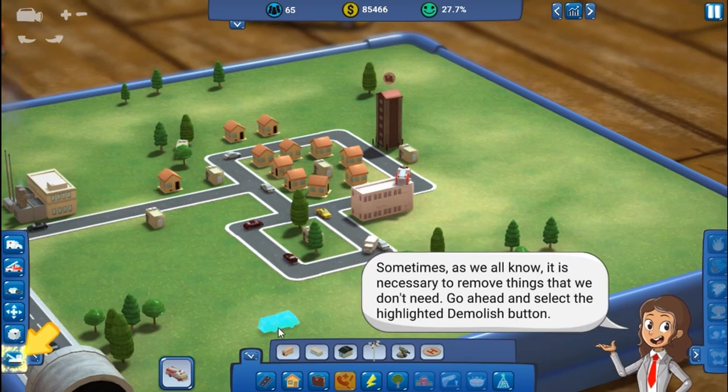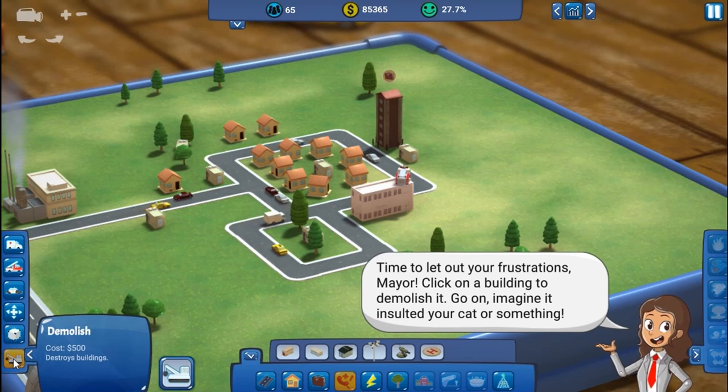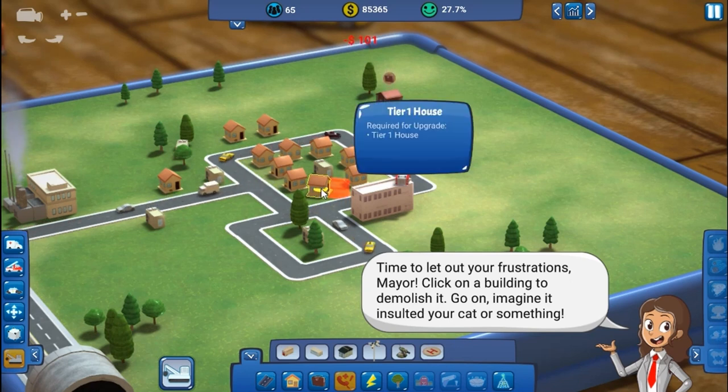Get rid of that. To remove things, go ahead and select the highlighted demolish button, then click on a building to demolish it. Someone had to go — let's get rid of this one.